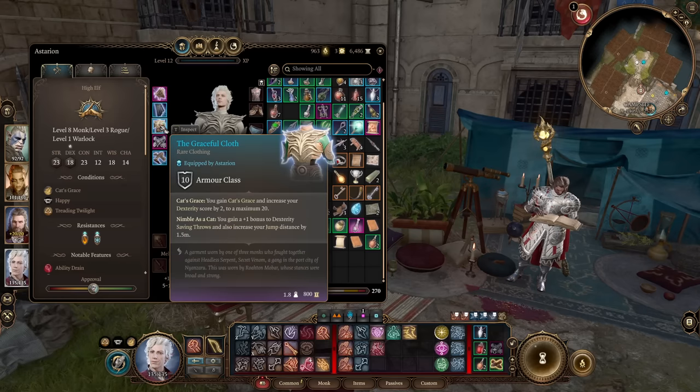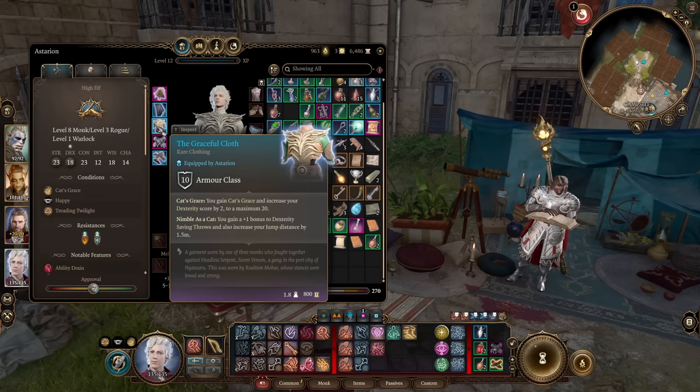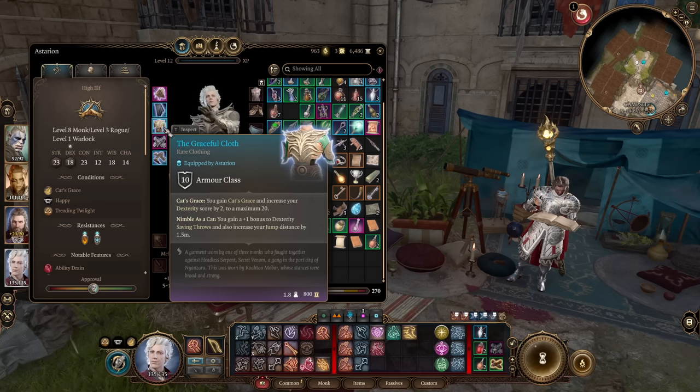For armor, you can find it in Act 2 - just buy it. Even in Act 1.5 on the High Road - not in the Underdark, but on the Roadside Cliffs. This will add plus 2 to your dexterity and give you Cat's Grace, which gives advantage on dexterity ability checks, helps with lockpicking, disabling traps, and increases jump distance by 1.5 meters - really useful in large combat areas.